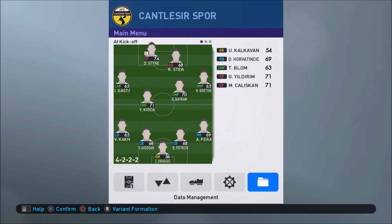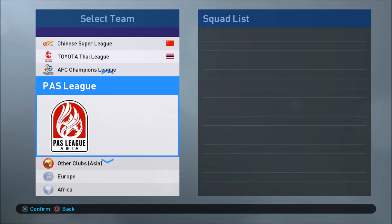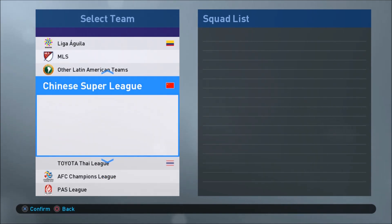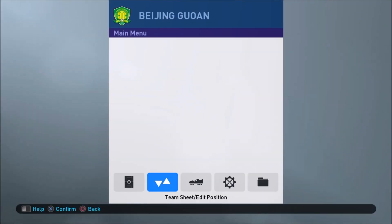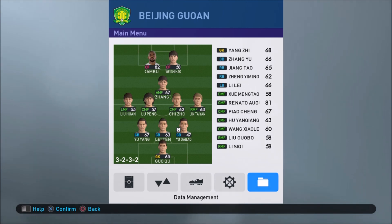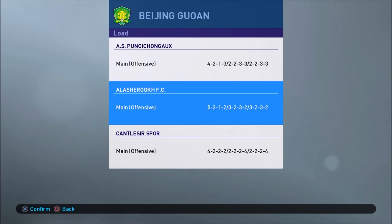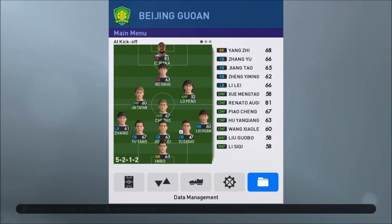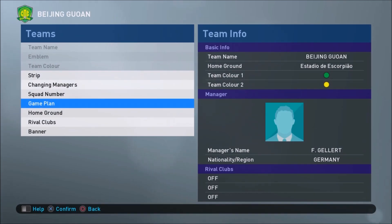Now you've got all three formations saved. What we're going to do is apply one of them to Beijing-Guyan, who I just played and got turned over by. We're going with the 5-3-2. One of the most important things here is to turn switch preset tactics on — you need to switch preset tactics on.